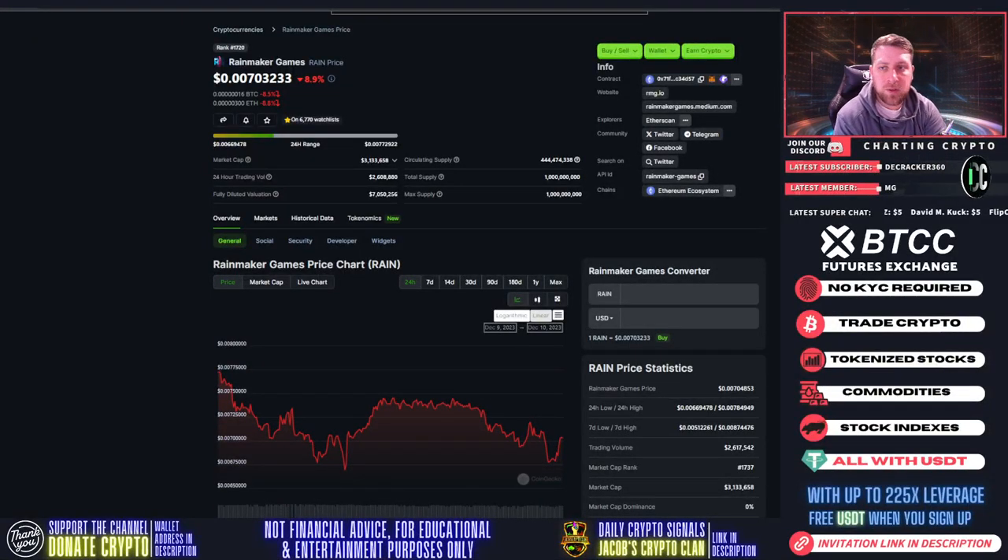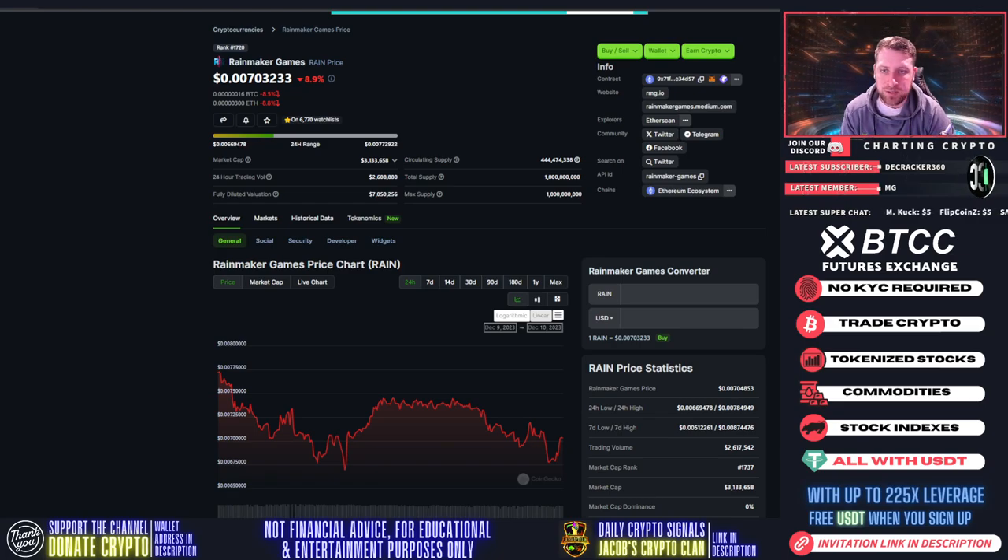What's going on everybody? Welcome to Trading Crypto. Today we're going over Rainmaker Games, or Rain, which is down 8.9% at $0.007. Extremely small market cap of only 3.1 million, 444 million coins in circulation, and 1 billion max.